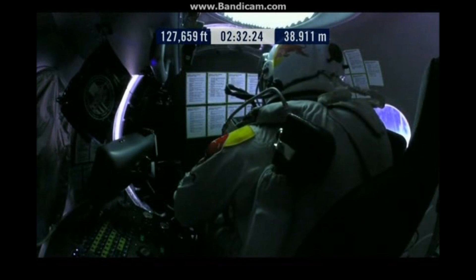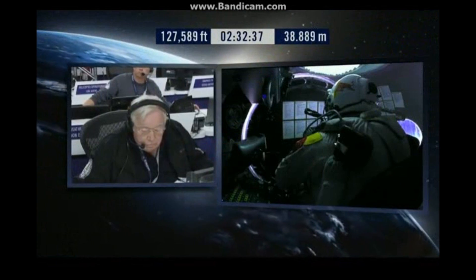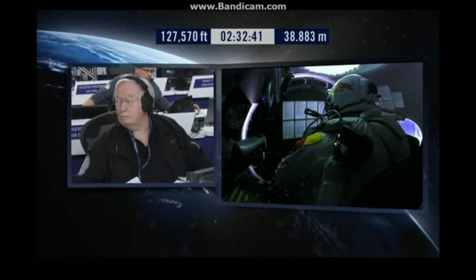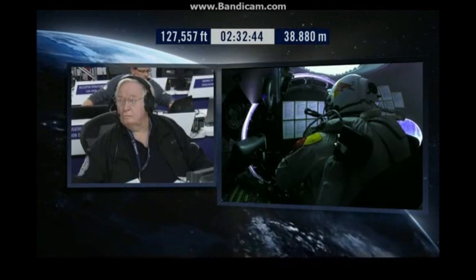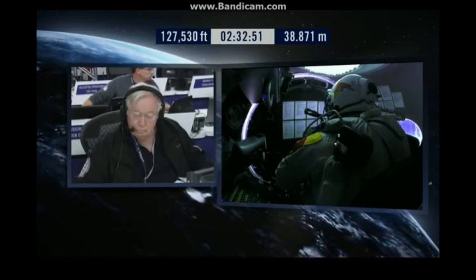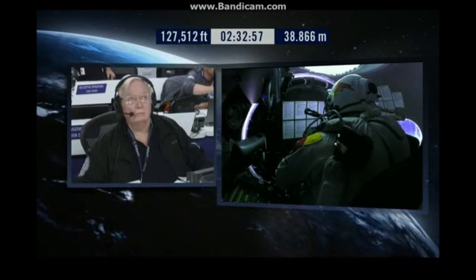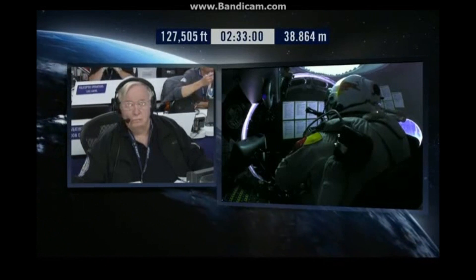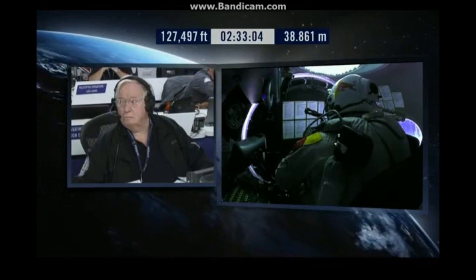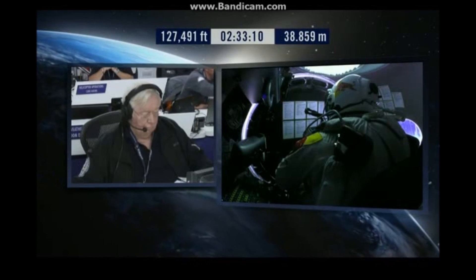He has an emergency chute that, if he were to tumble too fast with too many G-forces, would automatically deploy. So that's another thing to watch for — as long as you don't see that emergency chute come out in the first minutes of this jump, that's a very good sign. The good signs would be no wild-looking tumble or spin and no drogue chute suddenly coming out.